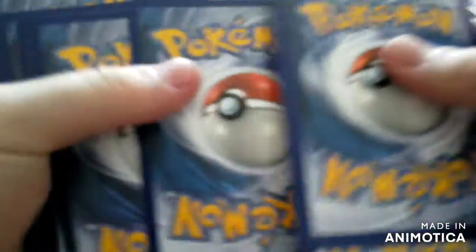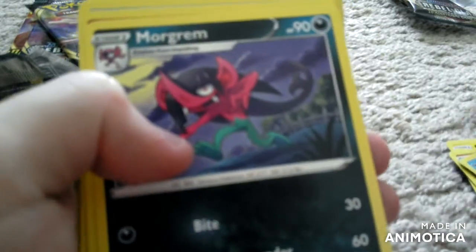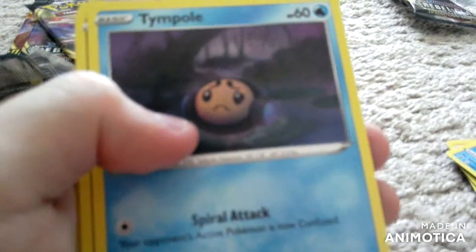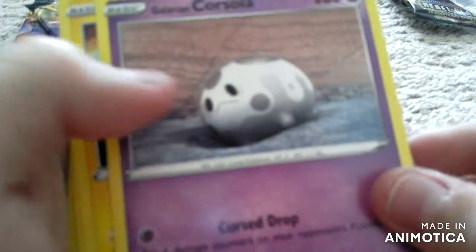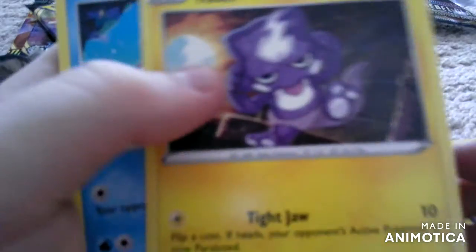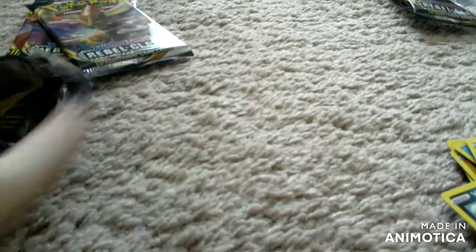Code card. Grass Energy, Hawlucha, Morgrem, Medicham, Tympole, Vullaby, Galarian Cursola, Toxel, Galarian Mr. Mime, Oleana, and Galarian Mr. Rhyme.